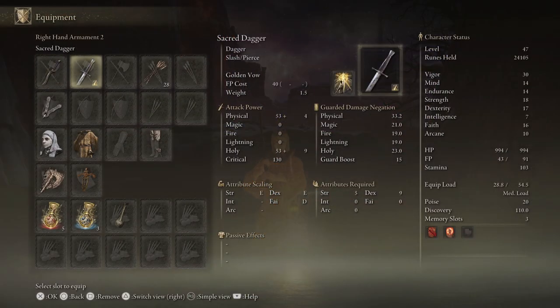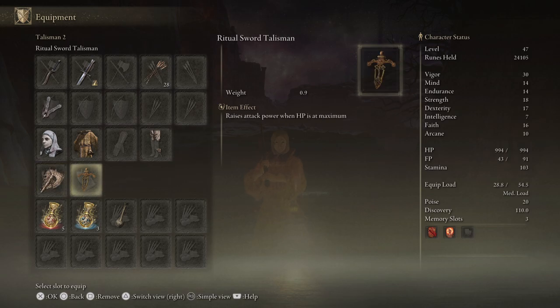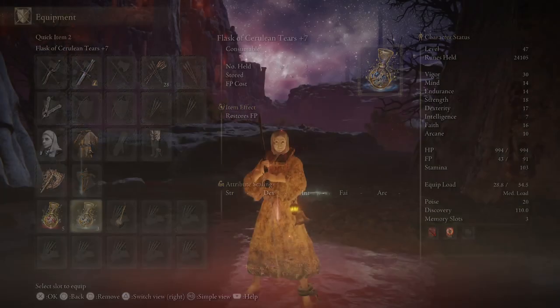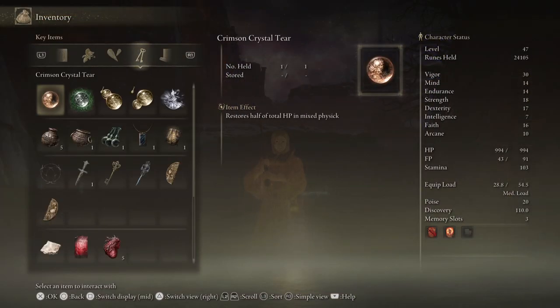Let's take a look at my equipment. I have a plus 10 Bloodhound's Fang. I have Golden Vow on a dagger, the White Mask, the Axe Talisman, Ritual Sword Talisman, Dagger Talisman — all talismans that synergize with each other.